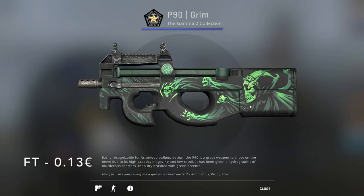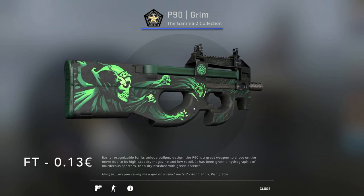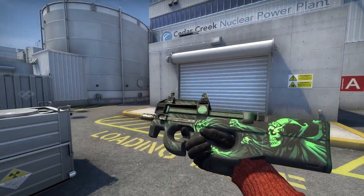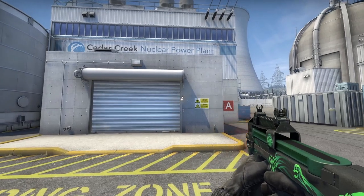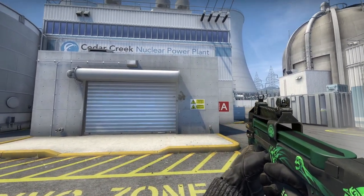And now we arrive at the first actually amazing skin: the P90 Grim from Gamma 2. In Field-Tested it only costs 13 cents, and it has these green, flying demon-soul-looking things with a huge skeleton on the back. What's not to love about it?